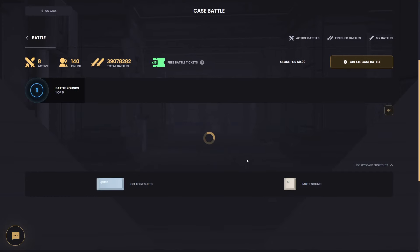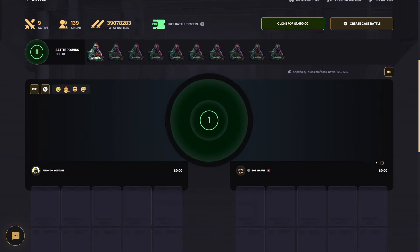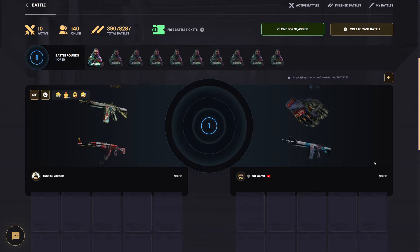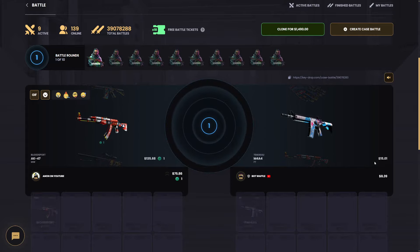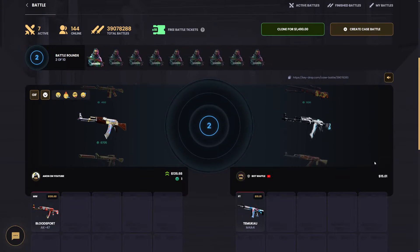Starting off with a big 1v1 on a 10 Anders balance in normal mode — we want to pull the most amount of money. Come on! They updated the battles a little bit; the 1v1s and 2v2s look slightly different. They added CS2 items and removed the old CS models, which I think is a good addition.